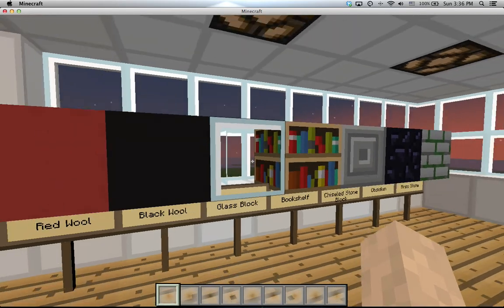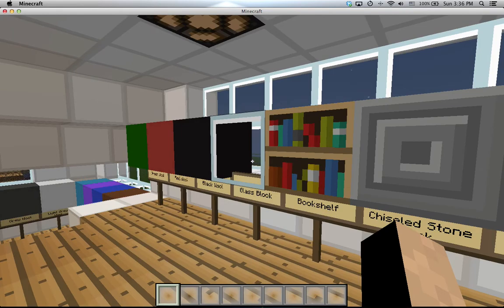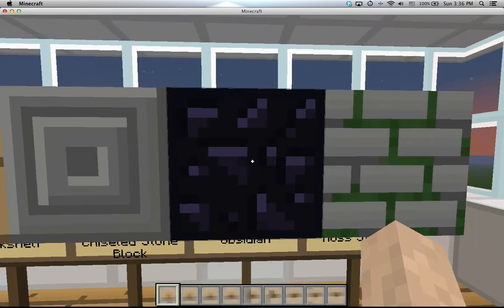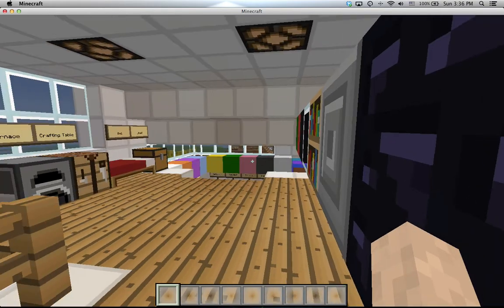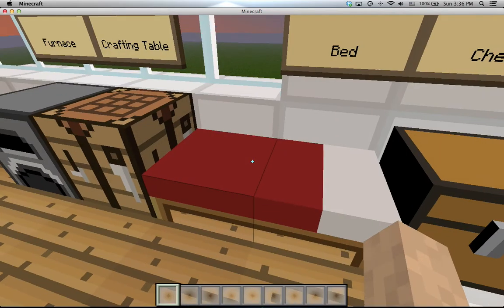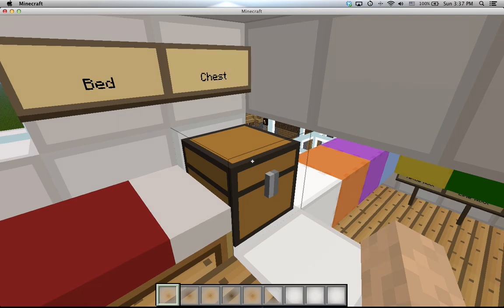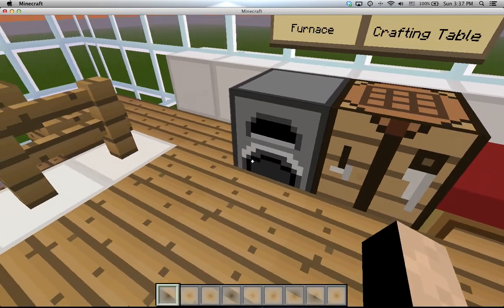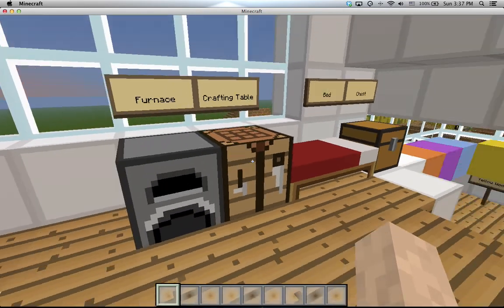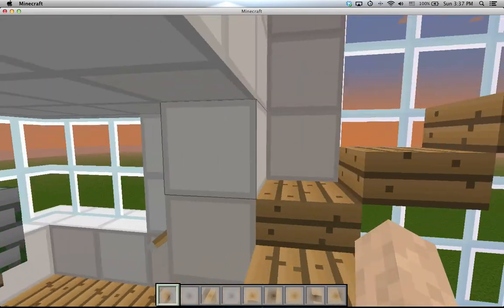Basically, I think every single thing has been changed — round about all the blocks have been changed, looks like it, except for the obsidian; I'm not so sure about that. Maybe it has been changed, maybe I just forgot what it looks like. The crafting table, I like the bed — it looks pretty nice — and the chest. I really like that smooth chest type thing. I'm not so sure about that irony-looking thing, but I guess it's okay, maybe that's actually in the default.